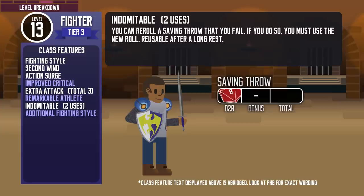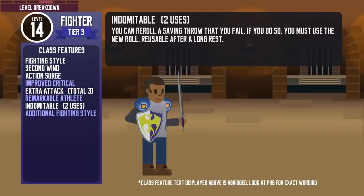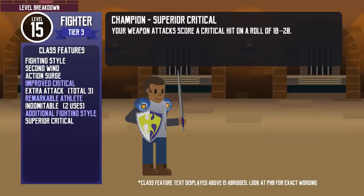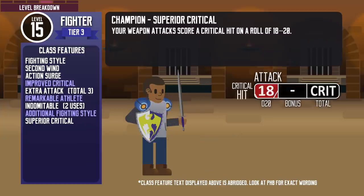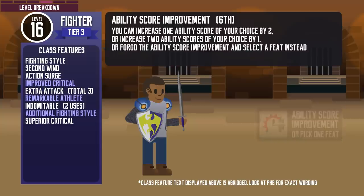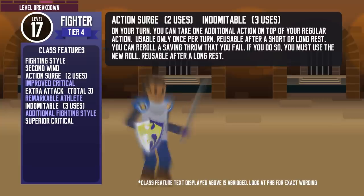They get another use of Indomitable at level 13, so they can use it 2 times before a long rest. Due to the wording of the feature, they can't use it in succession if the saving throw activated by Indomitable also fails. Another ability score improvement at level 14. At level 15, the fighter gets another martial archetype feature, and the Champion gets the Superior Critical feature, allowing them to score a critical hit on weapon attacks when they roll 18 or above. At level 16, another ability score improvement — remember that choosing a feat instead can make the fighter more interesting.